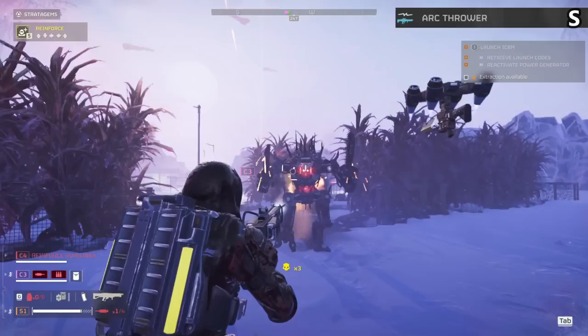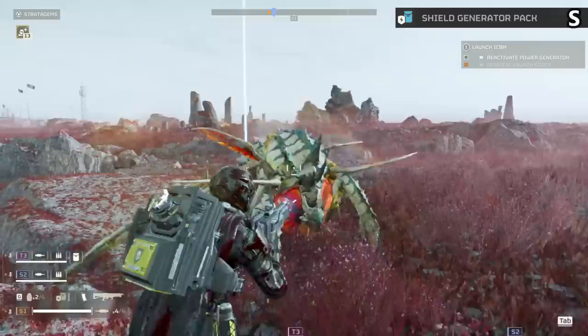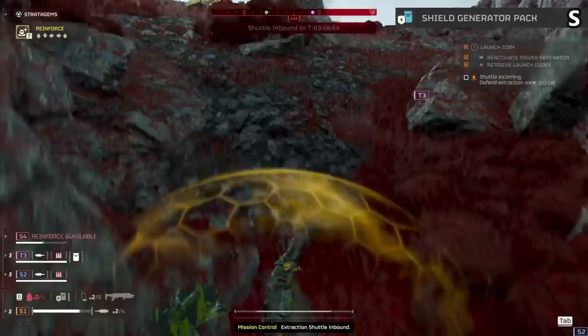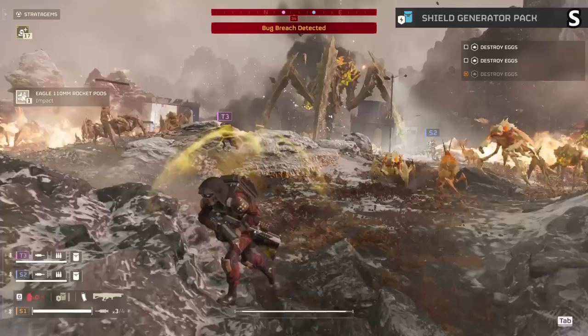The shield generator pack is an easy S tier. You get a backpack that protects you from damage using an energy shield — this regens quickly and can take several hits that might usually result in death. The item completely nullifies the ballistic shield in every single way, no matter what people say. It is much more reliable and protects from any direction. You can never go wrong with this item for both bots and bugs.